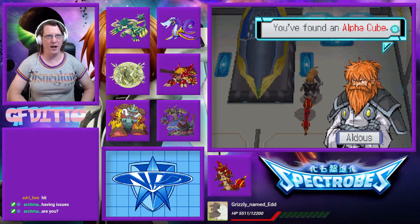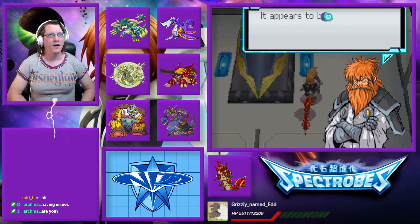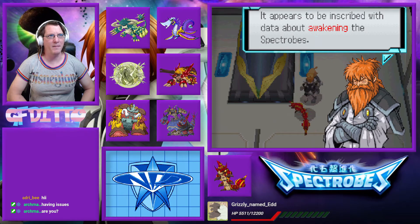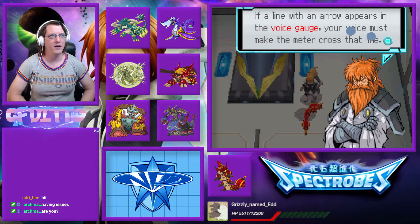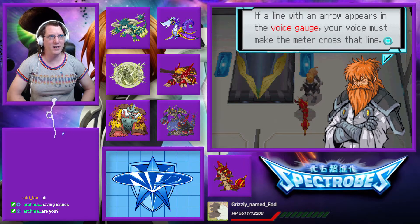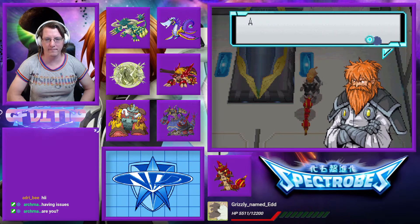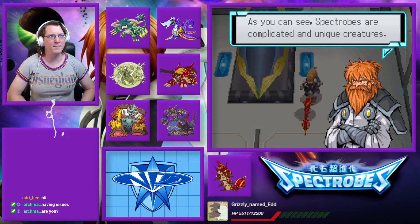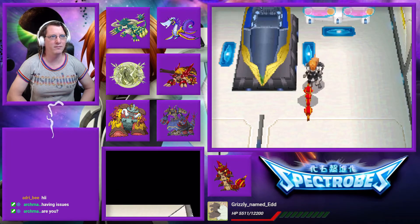You found an Alpha Cube. Alpha? I thought we already had that. It appears to be inscribed with data about awakening the spectrobes. The trick to awakening spectrobes is using the right voice level for the fossil you're trying to awaken. If a line with an arrow appears in the voice gauge, your voice must make the meter cross that line. If a bracket appears in the voice gauge, your voice must make the meter stay within the bracket.